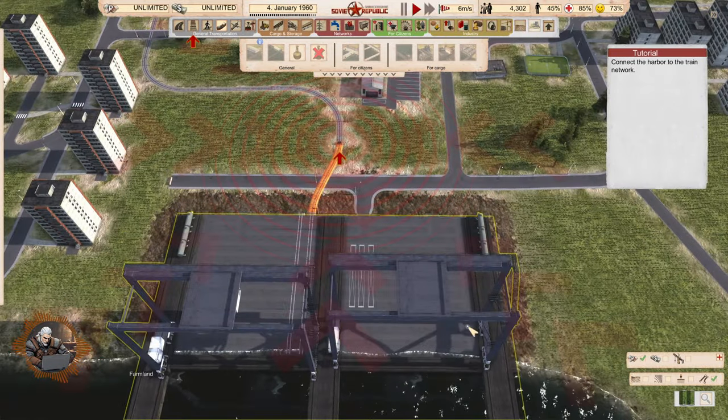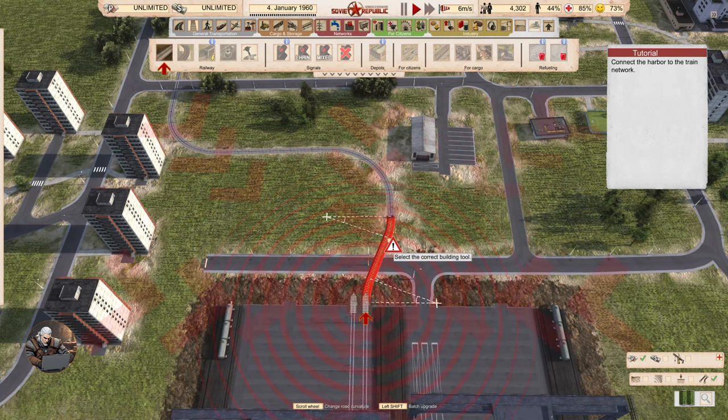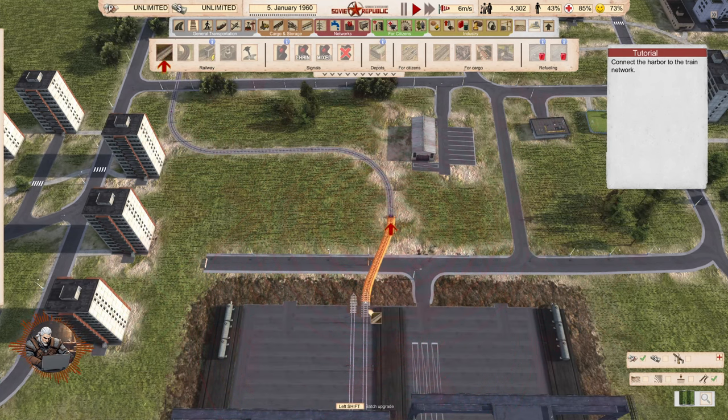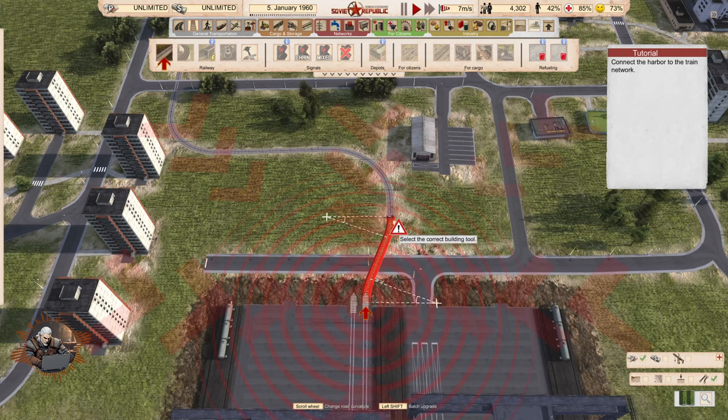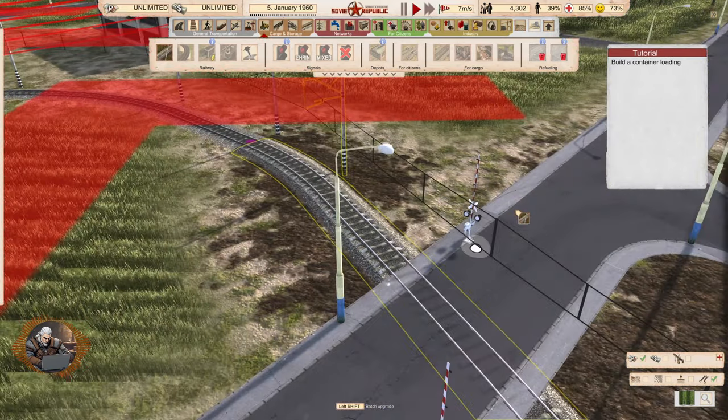Awesome — connect the harbor to the train network. He wanted the other connection point. It needs to be electrified. Build a container loading facility.